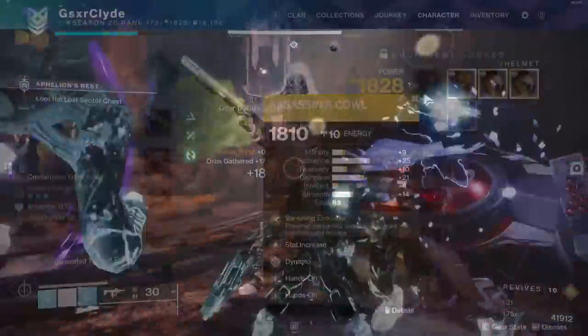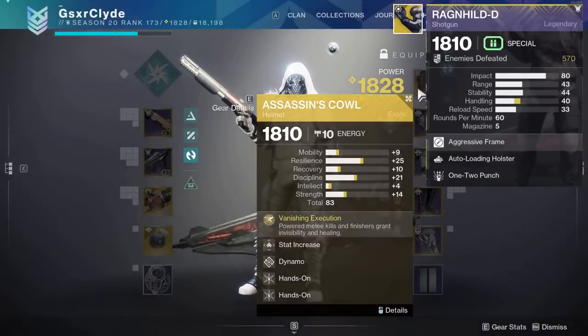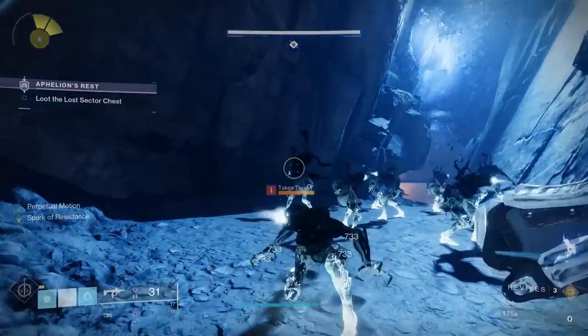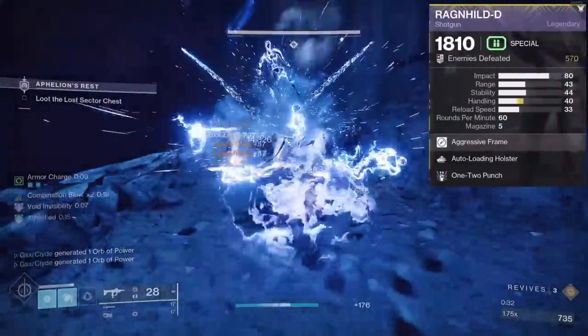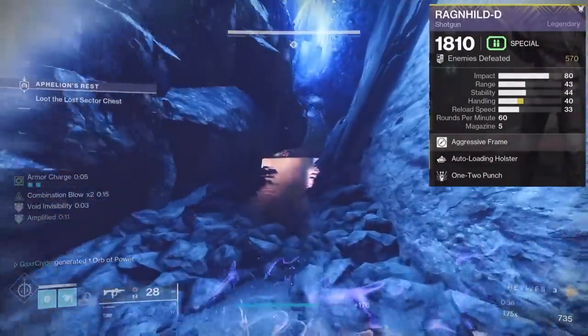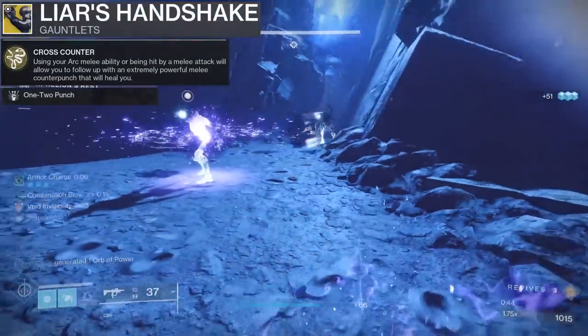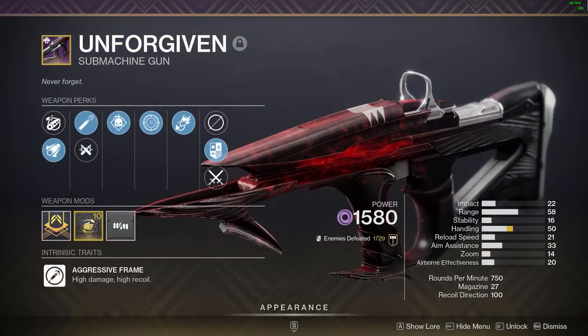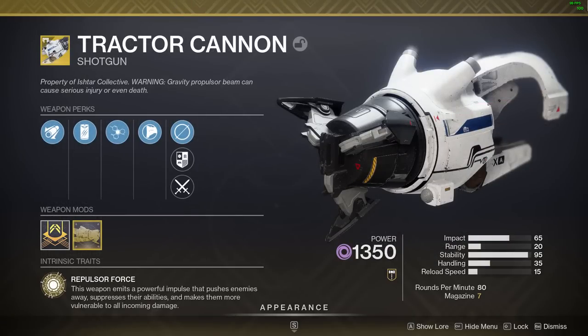I want to talk about weapons before armor. I know a lot of people say the one-two punch with Liar's Handshake got nerfed — yes, it doesn't stack like it used to, but it's still good. With Liar's Handshake or Assassin's Cowl, you're going to be close on targets anyway. I take advantage of one-two punch and auto-loading with this. If you don't want to miss out on the cross counter damage stacking, running something else like Funnel Web is totally optional.